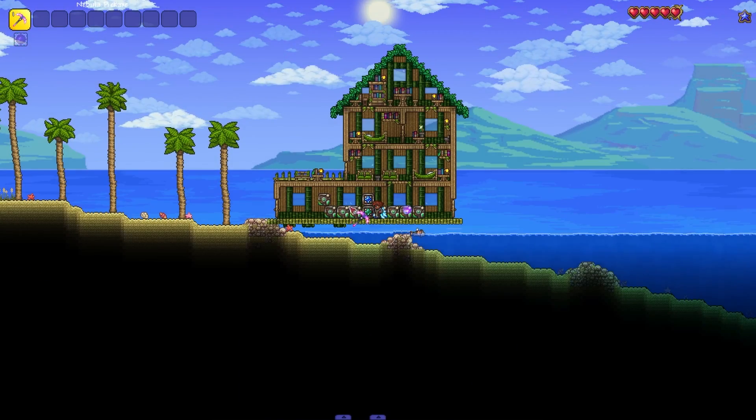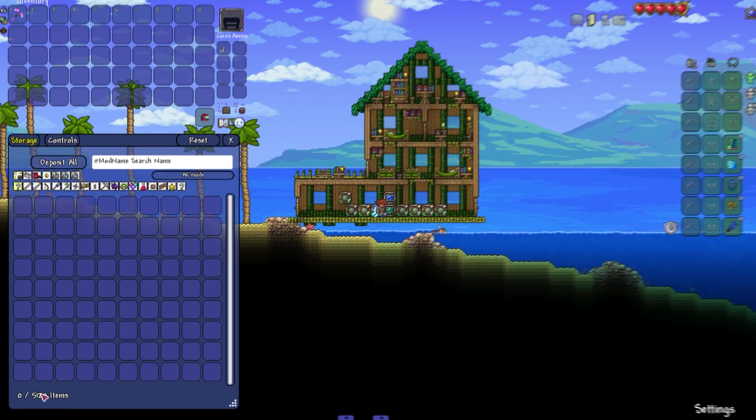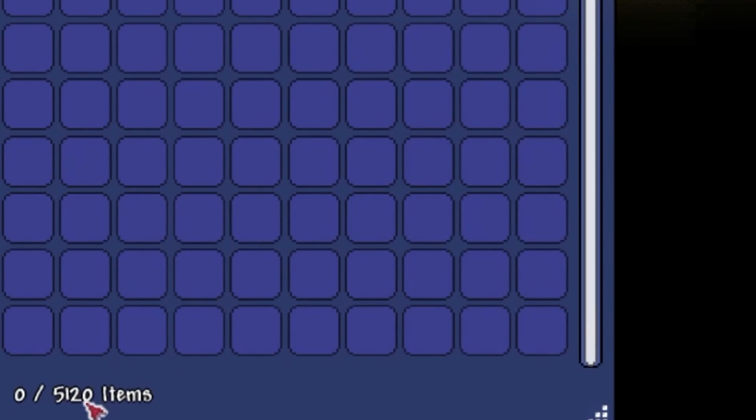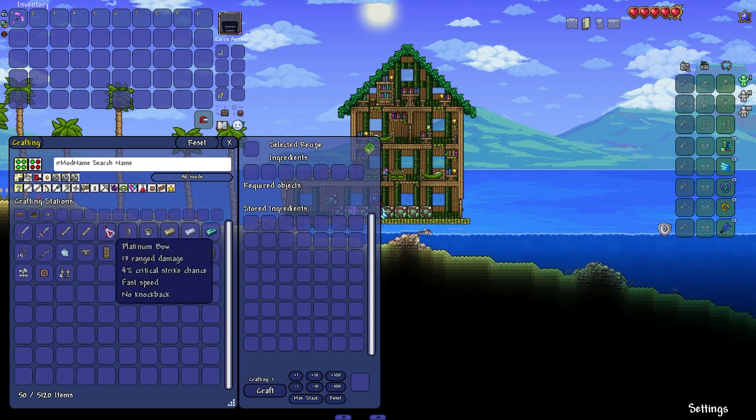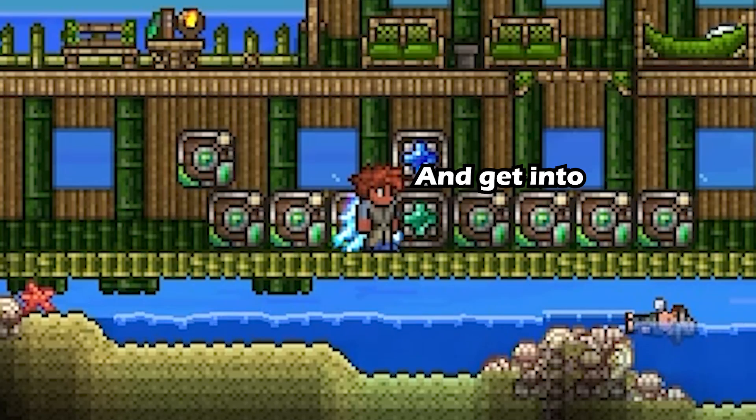What if I told you that these about 10 blocks can hold 5,120 items? We can search items that we want and even craft items from within this network. Let's go ahead and get into how this works.